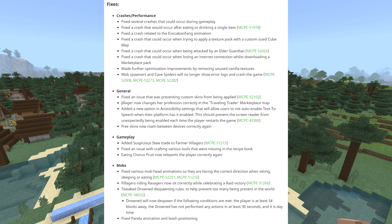Moving on to fixes: they fixed several crashes that could occur during gameplay, including a crash that would occur after eating or drinking a single item — I heard about that one a lot, people saying their game crashes when they eat bread. Also fixed: a crash related to evocation fang animation, a crash when applying a texture pack with custom size cube map, a crash when being attacked by an elder guardian, a crash when losing internet connection while downloading a Marketplace pack, plus future optimization improvements by removing unused vanilla textures. Mob spawners and cave spiders will no longer show error logs and crash the game.